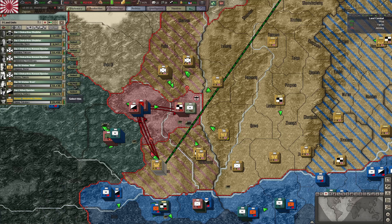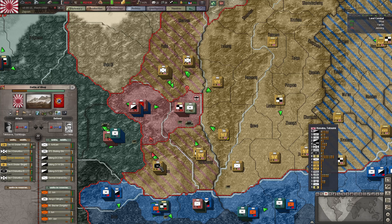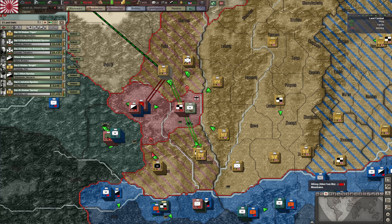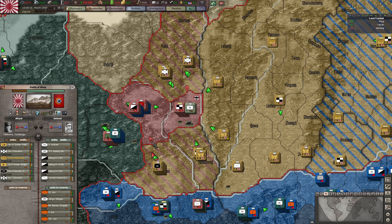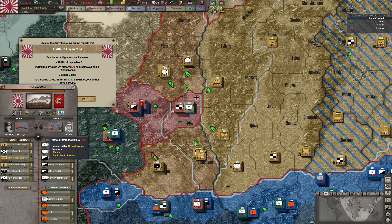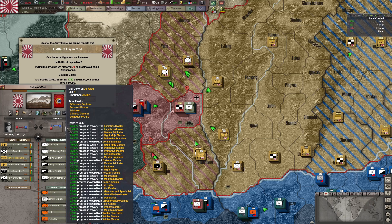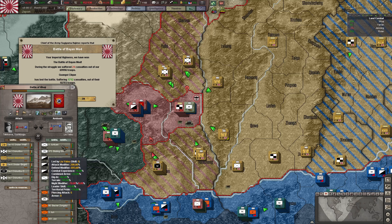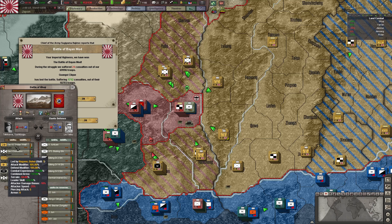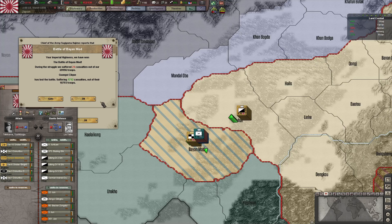We're at day 29, 10th. The 6th is getting whacked hard. Looking at the 14th — those guys need to be pulled off. I don't know if we'll be able to take this province here; there's a lot of units ready to falter, and we're attacking in the mountains. Six hundred ninety-three percent defense modifier versus our attack bonus of just about a hundred percent. Not a lot going on there. We're going to hold here.